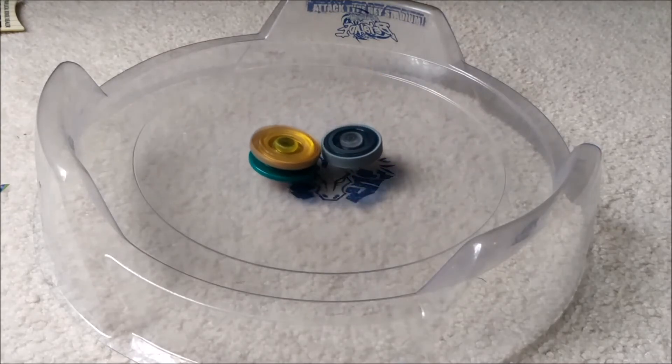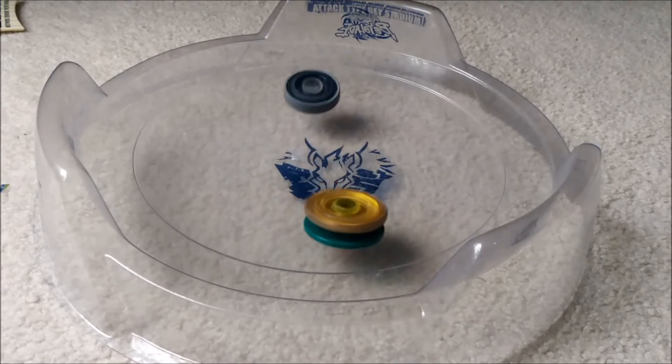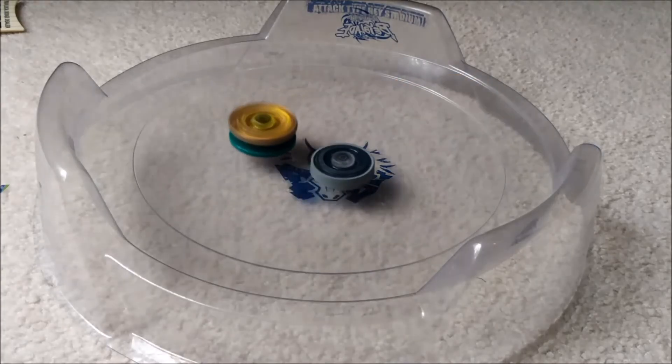One wrong hit in the wrong place, and Curbex can easily get flying out of the stadium or under the wall and lose — lose altogether or lose a lot of stamina. Looks like we might not get that big hit done this time.